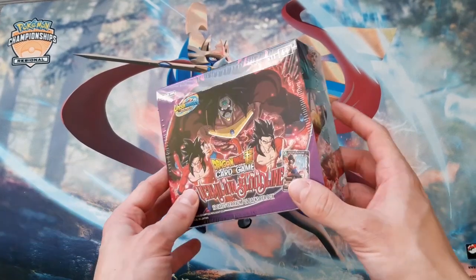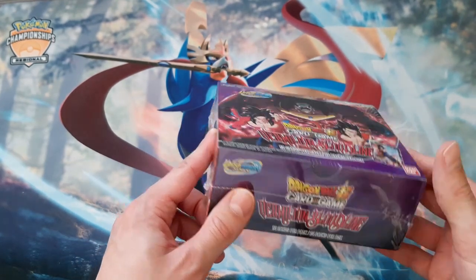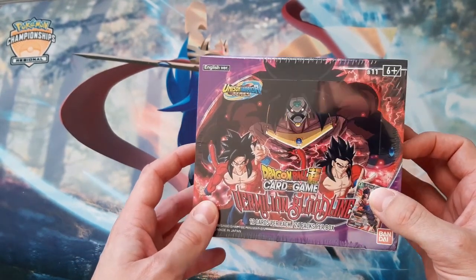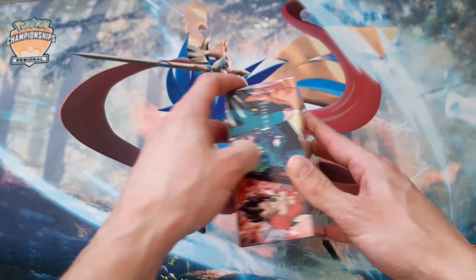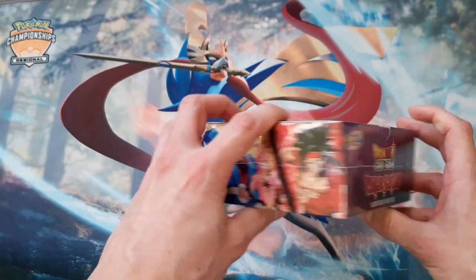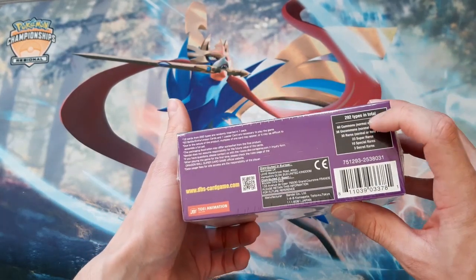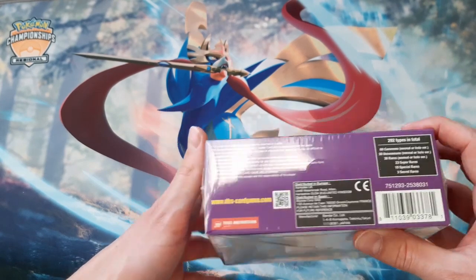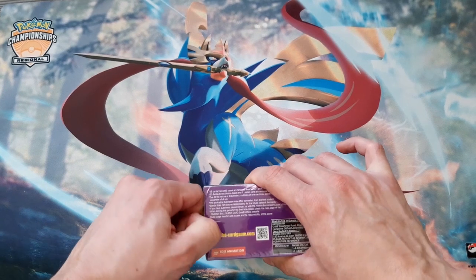Hey guys, welcome to our new video. We are opening today a Dragon Ball Super Vermillion Bloodline booster box from the newest set. Let's dive right into it - it looks very nice and unique. Look at this artwork here, it looks really really nice. We have a total of 292 cards total, and I hope we can find one of these secret rares.